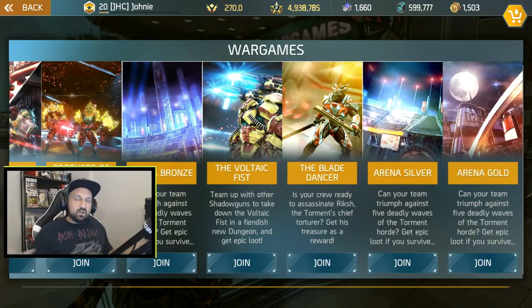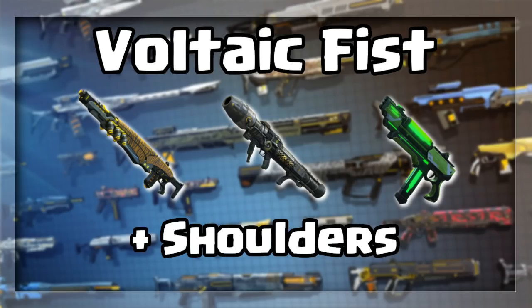Now let's check the dungeons — we'll cover Voltage Face, Blade Dancer, then Silver and Gold Arenas. Starting with the Voltage Face dungeon: nothing has changed. You will still find the Chaser machine gun, the Slatestorm rocket launcher, and the Plasma Blaster SMG. You will also find the shoulders for both legendary sets, Invictus and Basilisk.